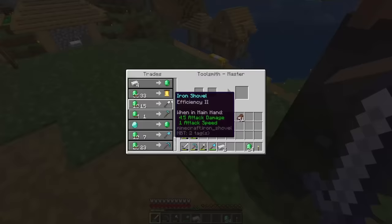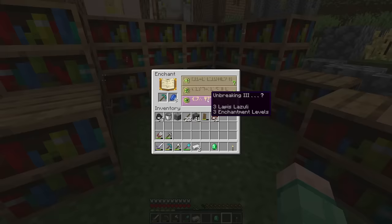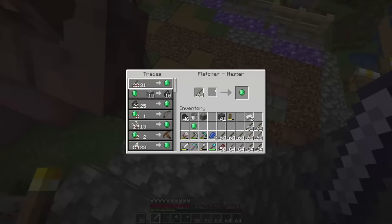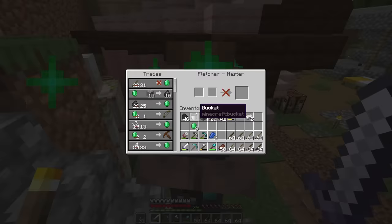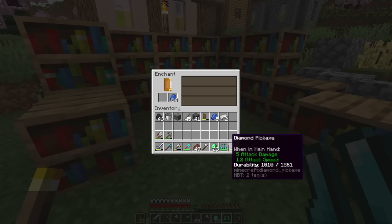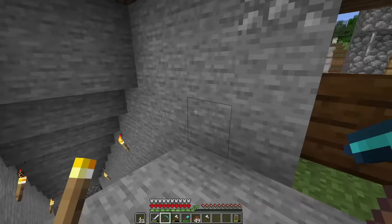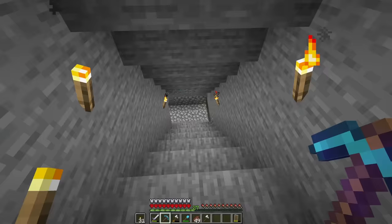The toolsmith can trade us 23 diamonds. Thank you — I love villagers. All I've got to do is disenchant that and see if we can get something a little bit better. Unbreaking 3, please... Efficiency 4. Well, it's better than the pickaxe I was using previously. We can get Efficiency 4 or Protection 4 — I'm going to go for that. For goodness sake, enchanting luck today is horrible. Still, Unbreaking 2 boots — I'll take it. Now it's back in the mines; at least now I finally have efficiency, which should actually speed me up.